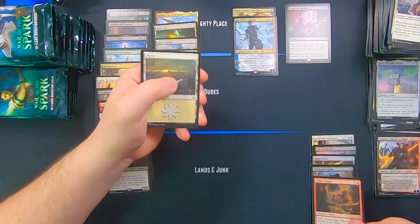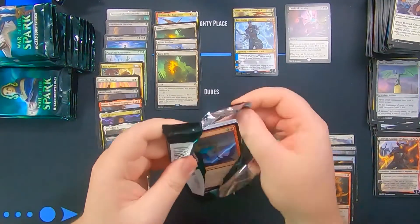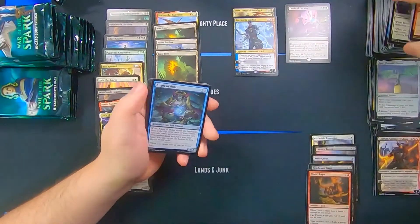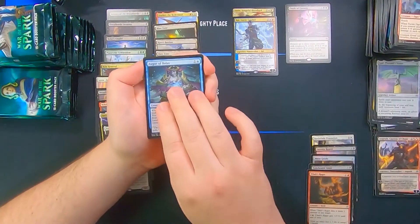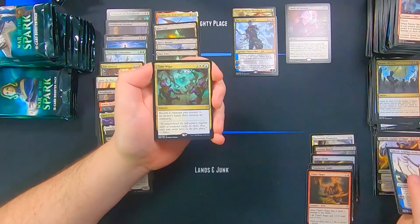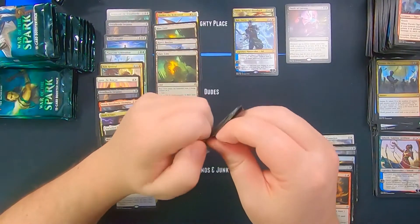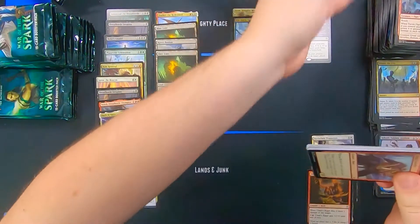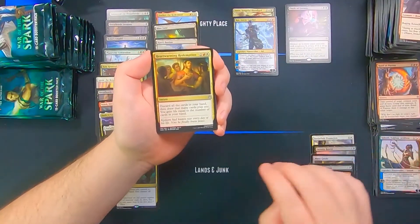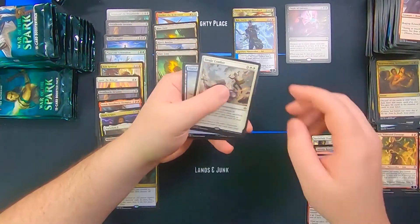And Massacre Girl — and we get a foil Tibalt's Rager with a Wolf token. When you get duplicated rares that are good you're fine with it, but when you get a duplicated rare of something garbage you're just like 'oh no.' Saheeli and Time Wipe — not Time Warp, Time Wipe, my apologies everyone — Bond of Passion, Heartwarming Redemption, Jaya, and Single Combat.